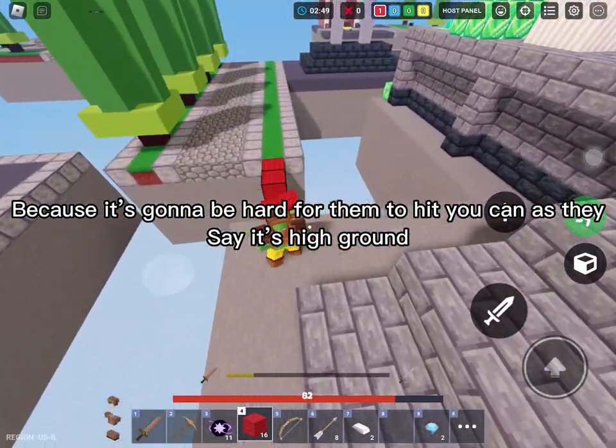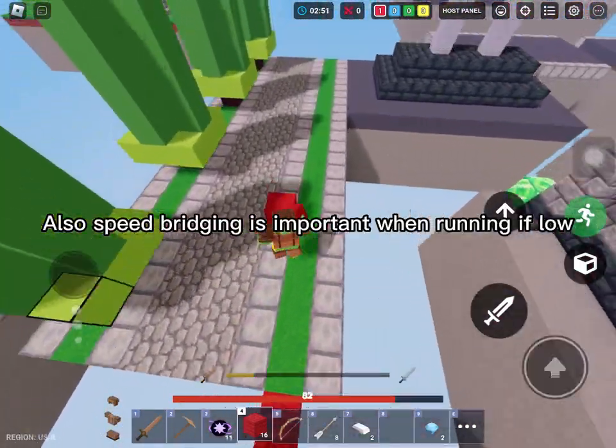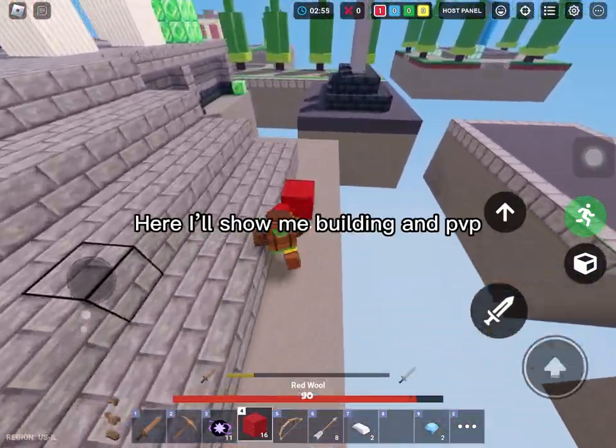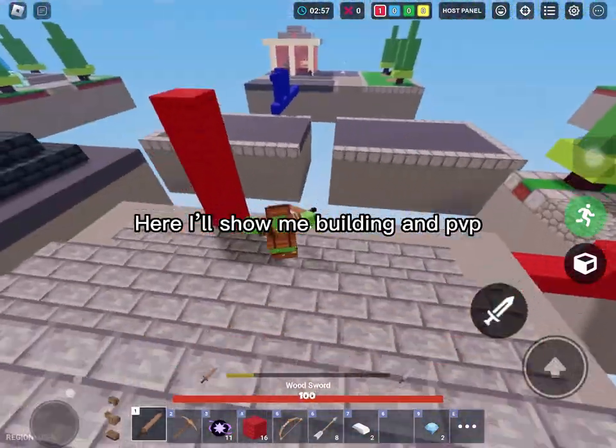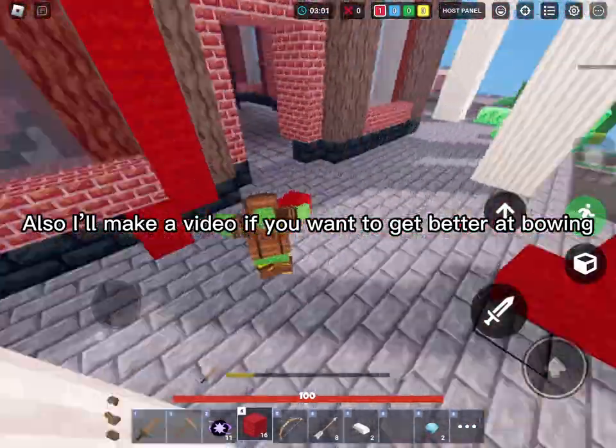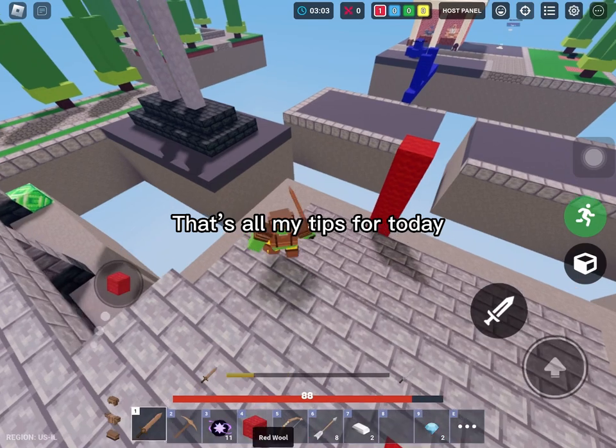As they say, it's all about high ground. Speed bridging is also important when running if you're low. I'll show building and PvP — I'll also make a video if you want to get better at bowing. That's all my tips for today.